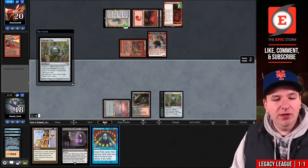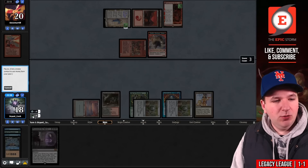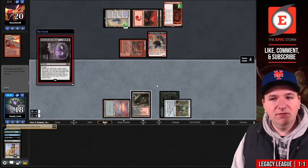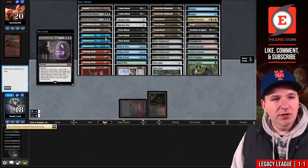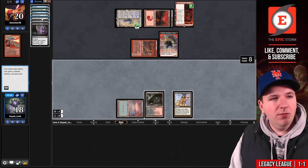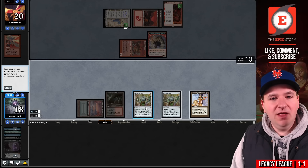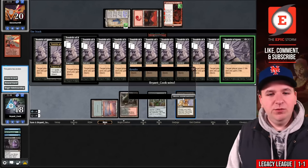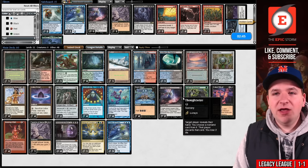Chrome Mox imprinting Brainstorm, play Lion's Eye Diamond — storm three. Tap for mana, Beseech the Mirror with Bargain sacrificing Chrome Mox, add three black. Grab another Beseech the Mirror, sacrifice Chrome Mox — grab Gaea's Will, storm now six. Dark Ritual, Lion's Eye Diamond, Chrome Mox — storm ten. Beseech the Mirror again sacrificing Chrome Mox, storm eleven. Tendrils of Agony — easy does it, storm twelve. Win on turn three. Veil of Summer is sweet against Painter.